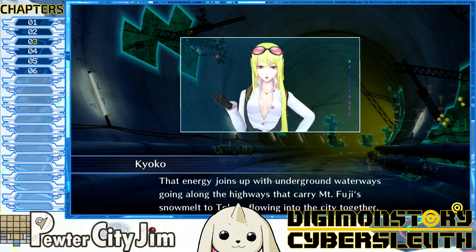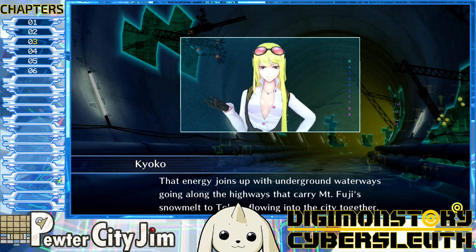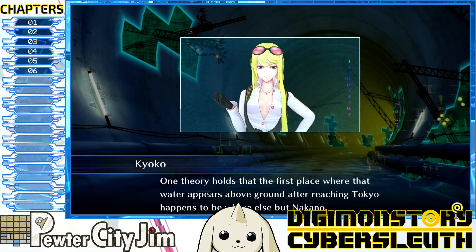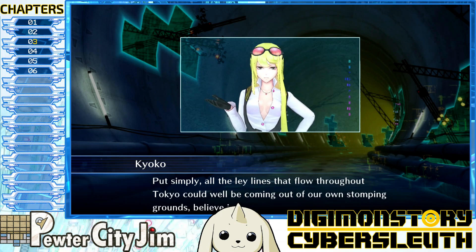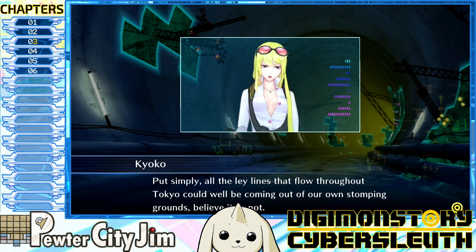That energy joins up with underground waterways going along the highways that carry Mount Fuji's snow melt to Tokyo, flowing into the city together. One theory holds that the first place where that water appears above ground after reaching Tokyo happens to be nowhere else but Nakano. Put simply, all the ley lines that flow throughout Tokyo could well be coming out on our own stomping grounds, believe it or not. Wouldn't that be amazing to think about if it turned out to be true?